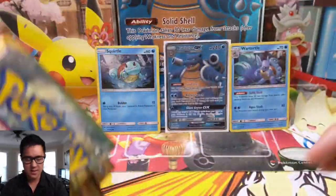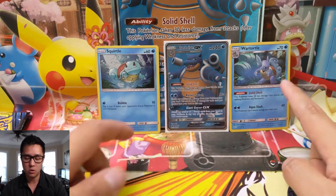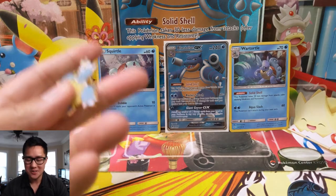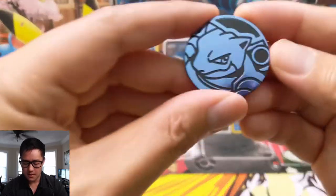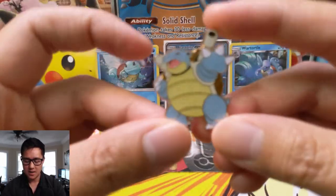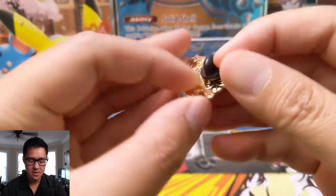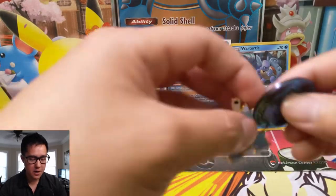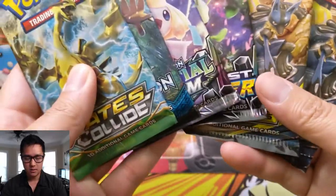We have the promos — I do like how they include the Squirtle and Wartortle foils. I'm really excited about this premium collection box; these are the OG turtles and I really love the Wartortle art, it's really cool. The coin is not bad, and I really do like this pin, although it feels a little lighter than some of the other ones — less of that metallic material.